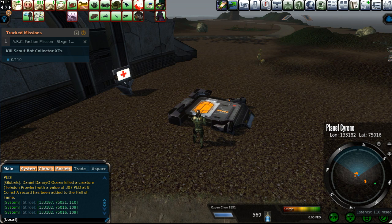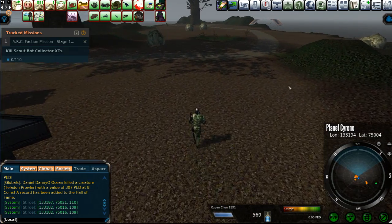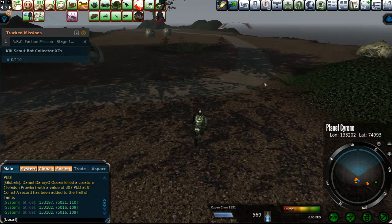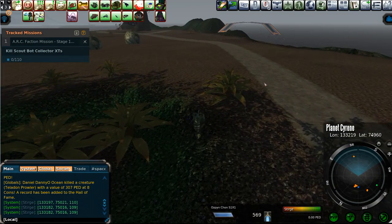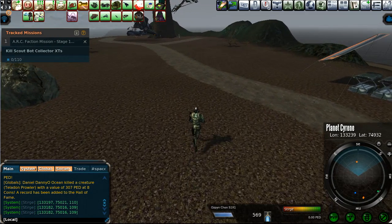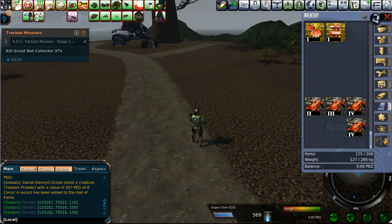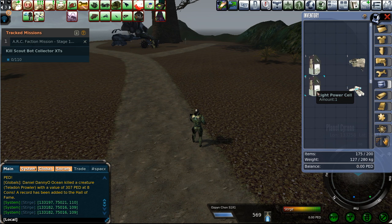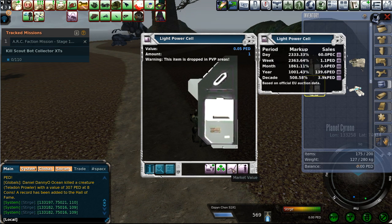This is Part 2 of the vehicle manufacturing video. I have teleported to the Tans Tahoe teleporter to pick up the mission that will help you gain all the pieces and parts you need to make the Spear MK4. You certainly don't have to do this mission — you can simply buy everything from the auction house. Most things are available: the low-grade electronic components, the light power cells, and the bonding liquid are generally available on the Sirene auction house. Here's the light power cell — what's the markup on this? 2,000%.